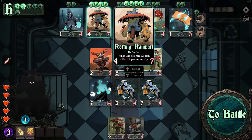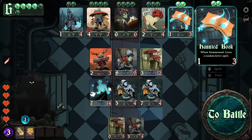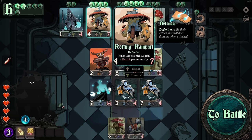Whenever a friendly minion attacks, it gains attack equal to your magic mastery — it's interesting. This is really good but we've been dealing with it, so let's go for Stoke Rage. Whenever you re-roll, gain health permanently — I do like that. Combat start: increase your magic mastery by the highest level — oh, it's been changed. Defenders skip their attack but will still deal damage for an attack, which probably means you can't make a bonus attack.